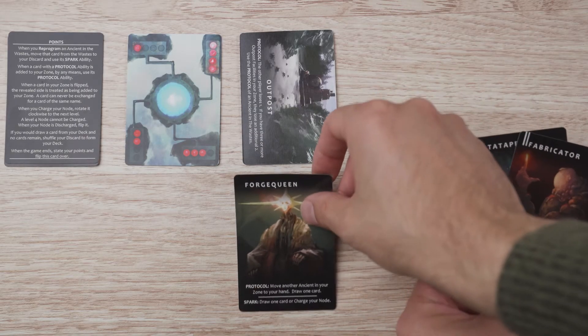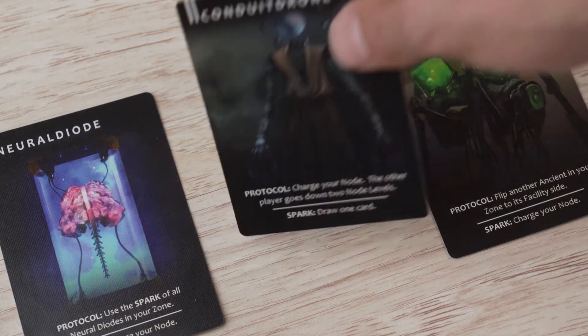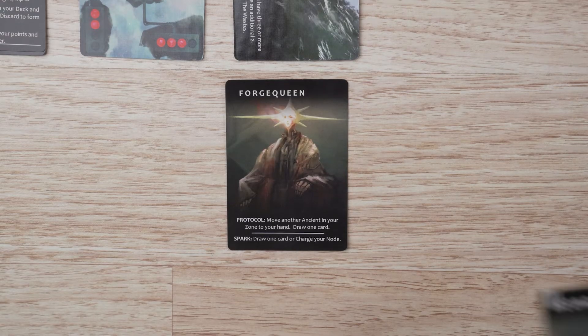The first action is to discard an ancient from your hand and take an ancient from the waste row of a different value. Add the new ancient to your discard pile and activate the spark ability written on the card.